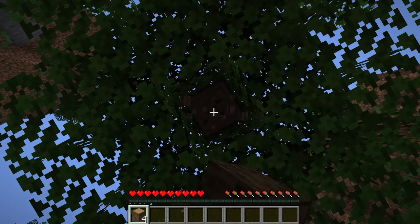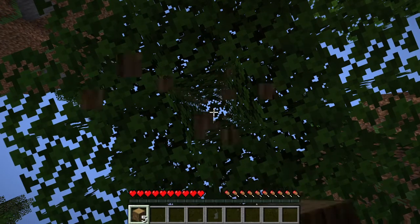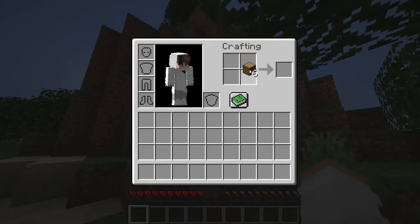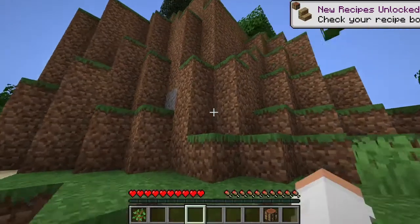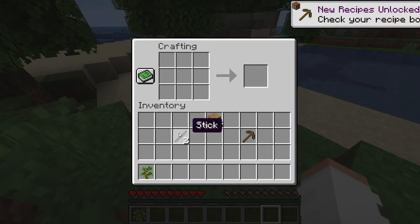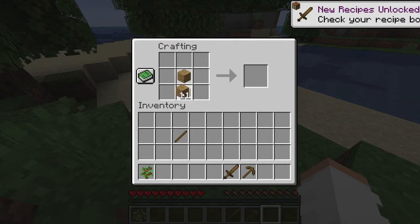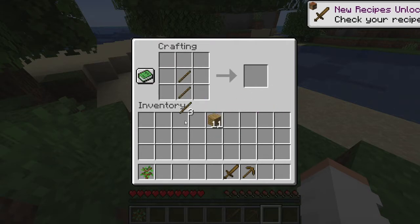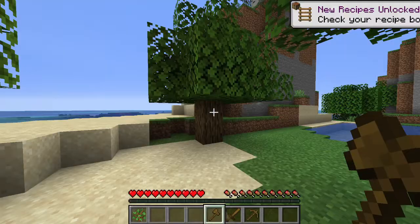If I can figure out how I do it, that is. And there, the first tree. Now, crafting table! So let's make some basic tools. Let's make a pickaxe, which will be especially important given what this update is. I'll make a sword so I won't get ambushed. I'll make some more sticks. And I'll make an axe.